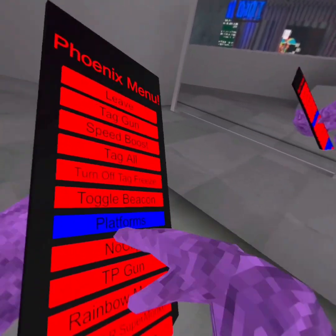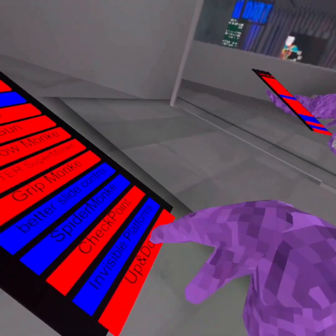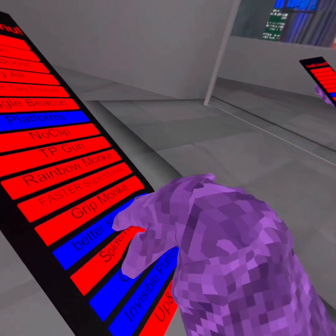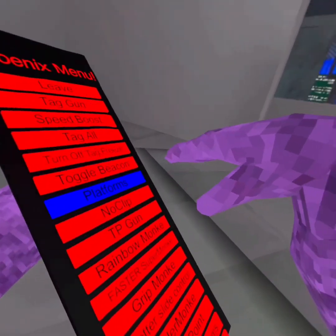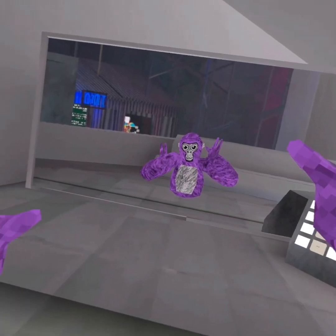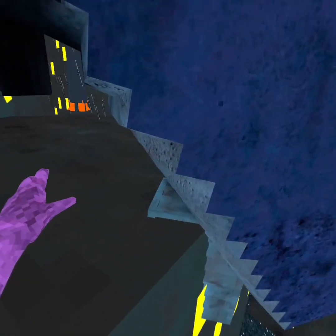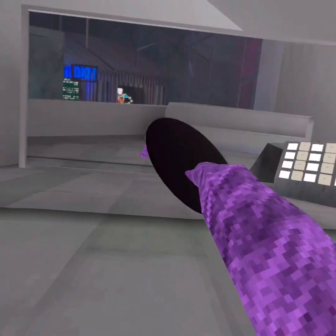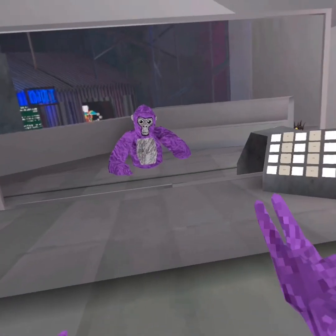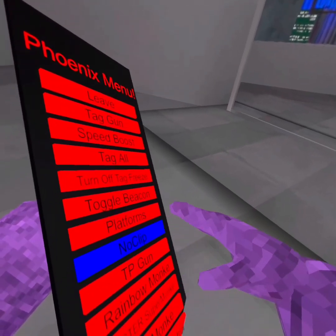Then we have NoClip. What is going on down here? Platforms. NoClip — just press the trigger and you start flowing down. That's kind of how NoClip works. Kind of broken, but.